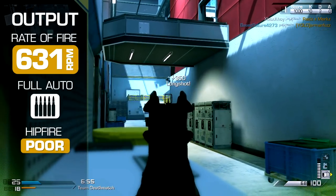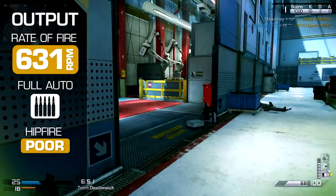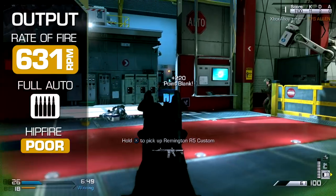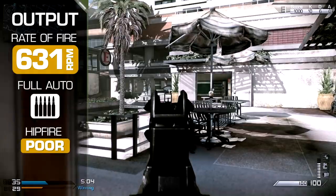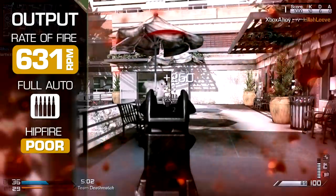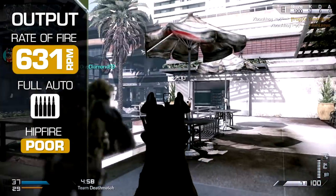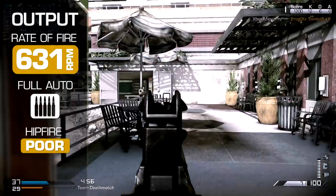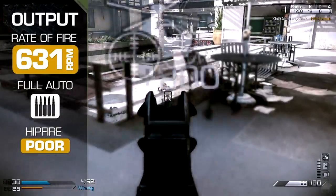Rate of fire is low, at just 631 rounds per minute. This means it's important to aim your shots, as your two-shot ability will require accurate direction to be effective. From the hip, you will find performance underwhelming. The large spread typical of LMGs and slower output makes for inconsistent performance, with SMGs and shotguns having a clear edge in unexpected firefights.